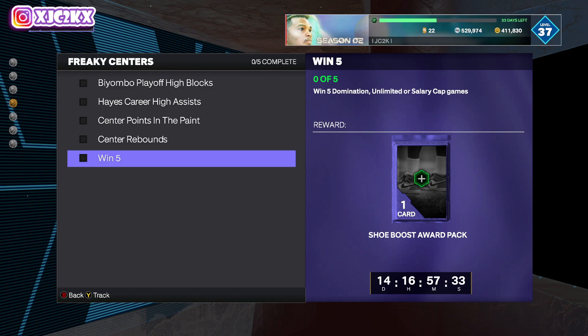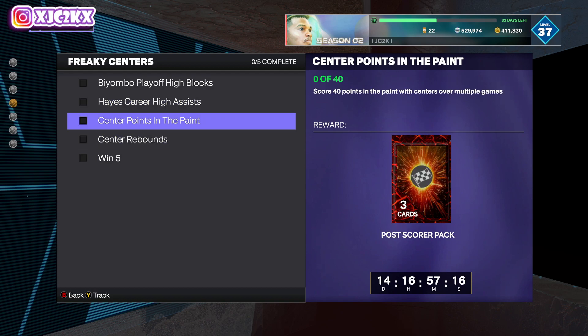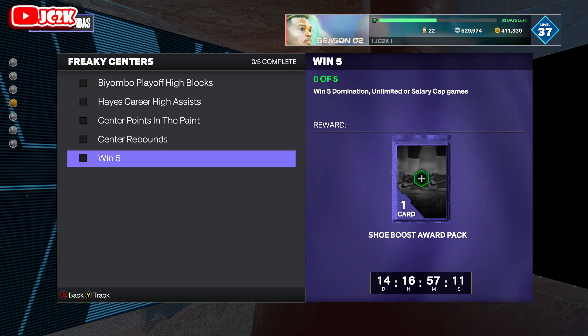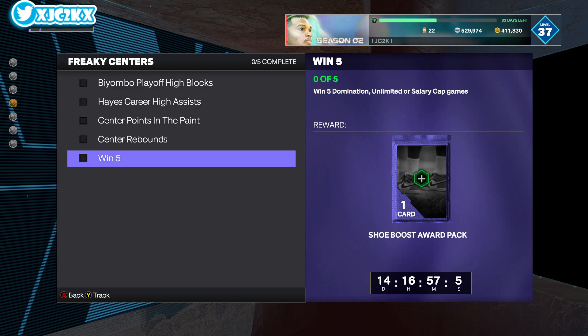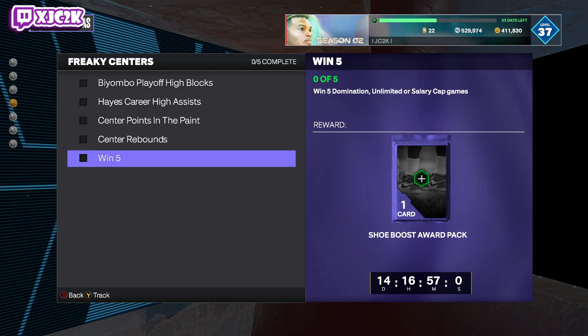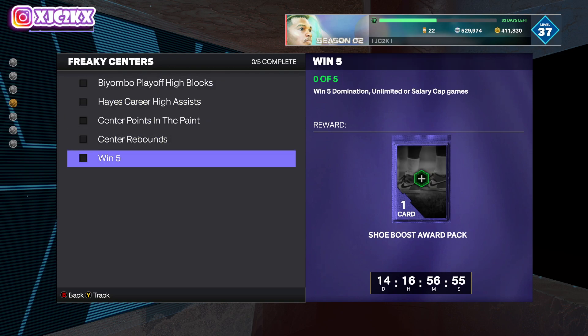Win five domination, unlimited, or salary cap games. Honestly, unless you're already grinding one of these three modes, this is going to be a little more time-consuming — it'll probably take a couple hours to complete. But if you just want to knock out the whole agenda, you'll get the assists, points in the paint, and rebounds with a center across those five wins, and probably the four blocks as well. The other agendas are not mode-restricted, so they'll all just add up.